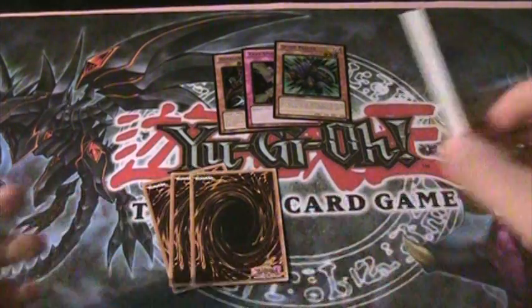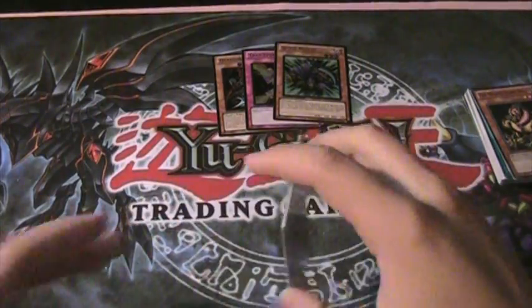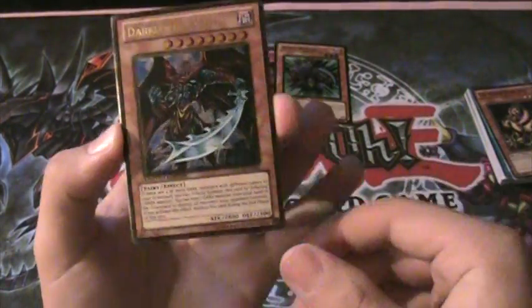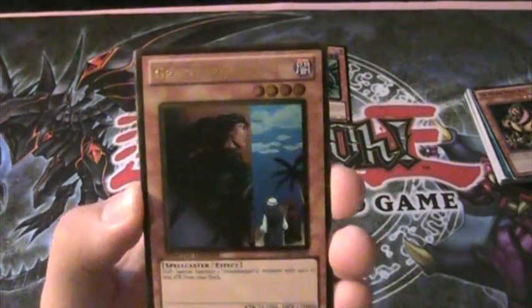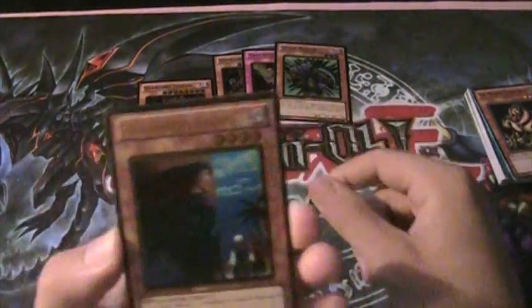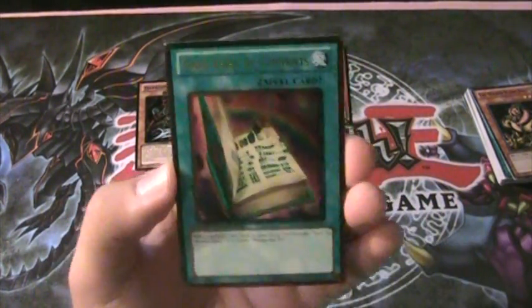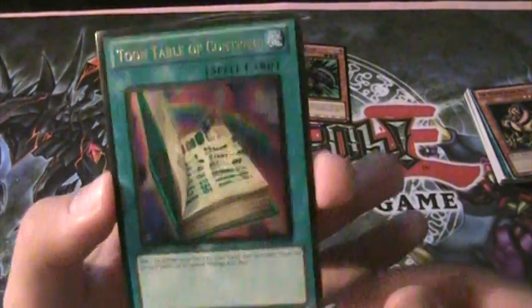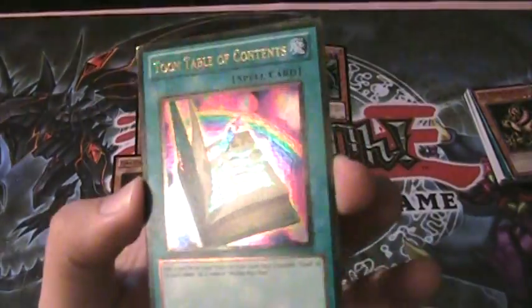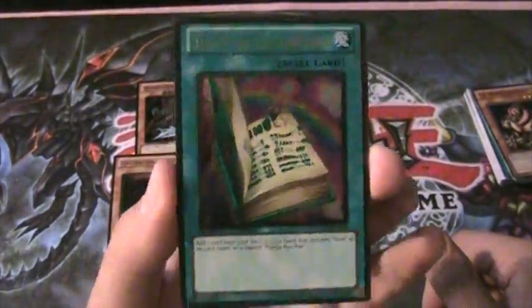And for my gold cards, hopefully I can get at least Toon Table of Contents or Doom Calibur Knight. Another Dark Lord Zerato. Gravekeeper's Spy - wow, I forgot that was even in here, that's freaking awesome. And Toon Table of Contents! Yeah! That's what I'm talking about - that is freaking awesome. It looks way better than the Super, in my opinion. That's what I wanted right there!